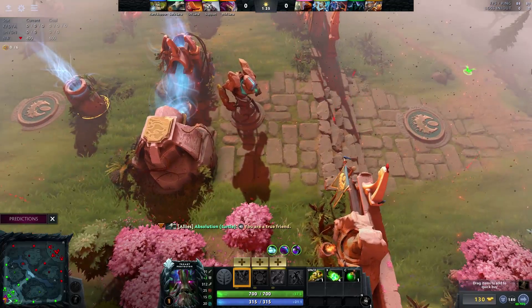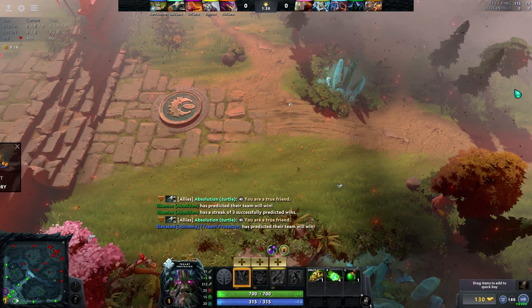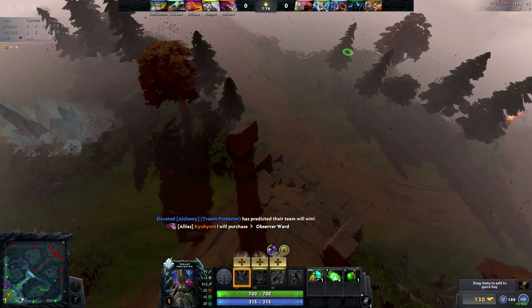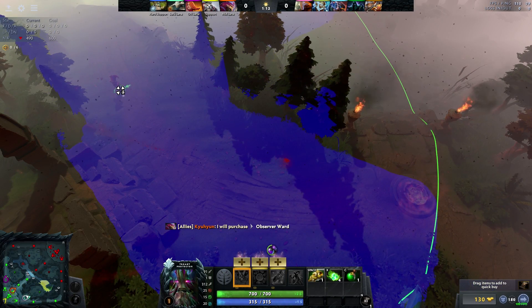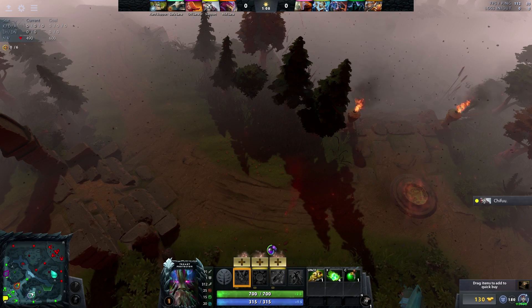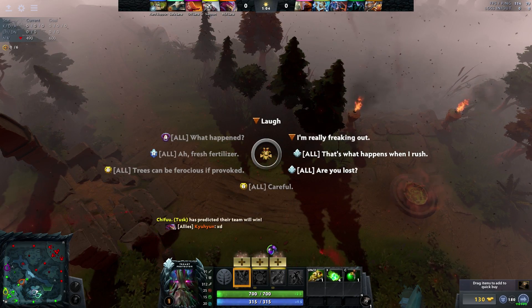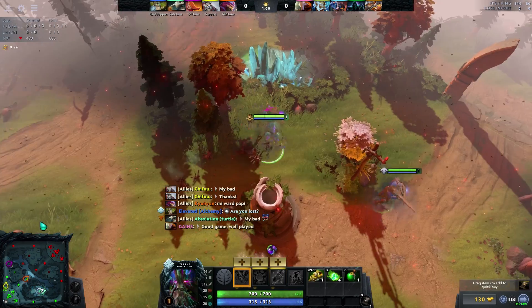There are a few other mild counters such as Phoenix, Keeper of the Light, and Timbersaw, mostly because they destroy trees which makes it hard to play the hero. But as a position 5 picking first, you kind of have to expect to get somewhat countered. The nice thing is that many meta heroes right now are heavily countered by Treant, such as Void, Ember Spirit, and Mirana, who are all countered thanks to Treant's strong root abilities.